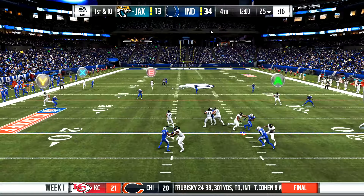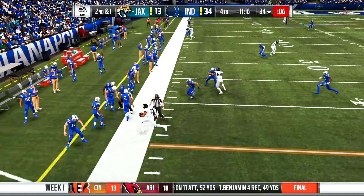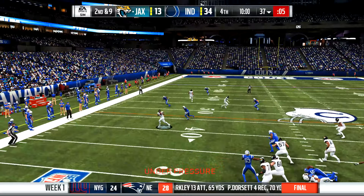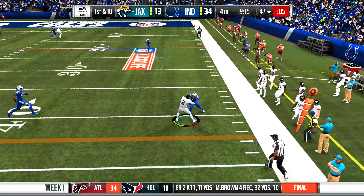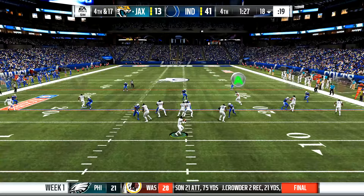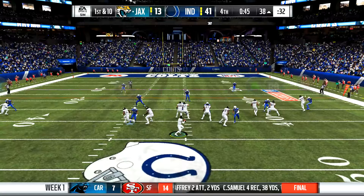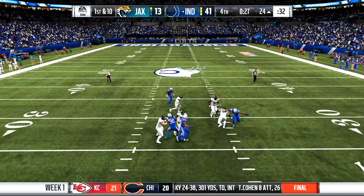Andrew Luck puts more points on the board — the Colts offense is firing on all cylinders, scoring every time they get the ball. On first down Kyler smartly goes out of bounds preserving his legs. We dump off to the check down for a first down. With running room on the right side, no spy on Murray — he tries to juke and pick up the first down but fumbles it. All of a sudden we're down 41 to 13, taking a last-second heave to the end zone.